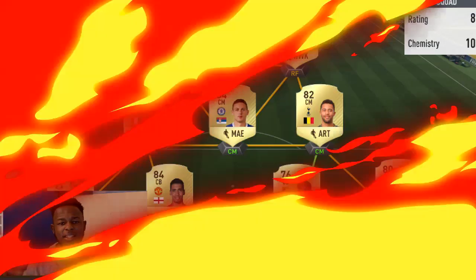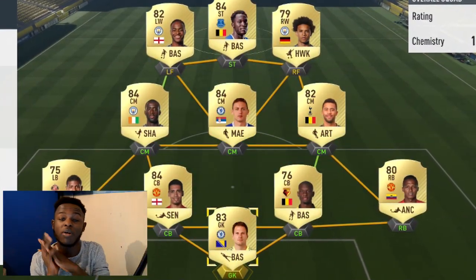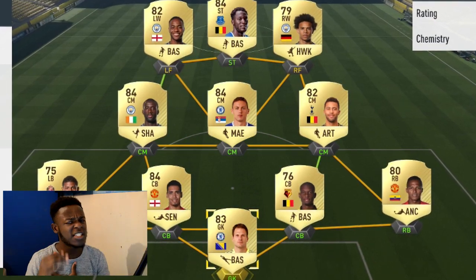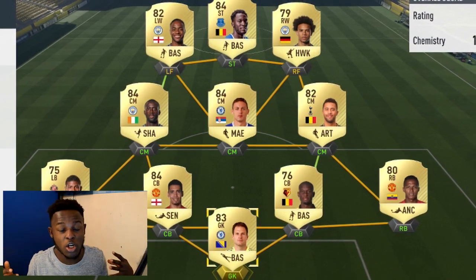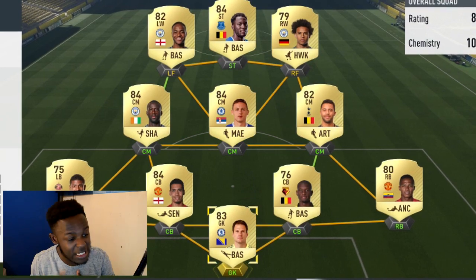This team didn't play as well as it usually does but we still managed to get a 2-0 win, and just for that I would most definitely recommend you guys go ahead and try it out. If you want to go out and build it yourselves, remember it'll cost you around 100k coins on Xbox — it's fairly cheap. On PS it goes for a bit more, around 130k coins. It's a really good and fun team to use, quite solid once you get used to the feel of it, and it's definitely worth a try.